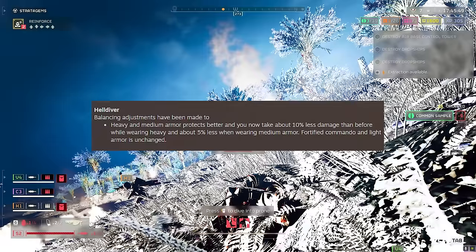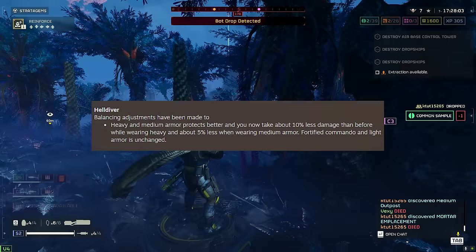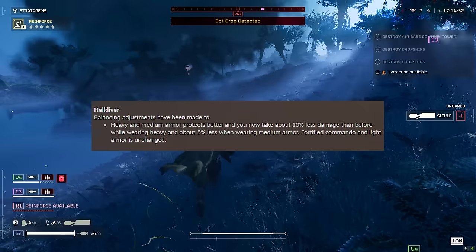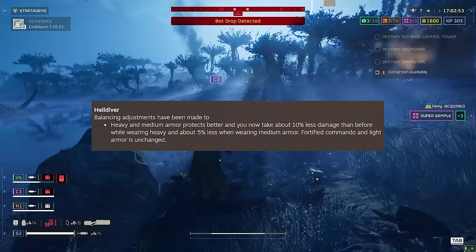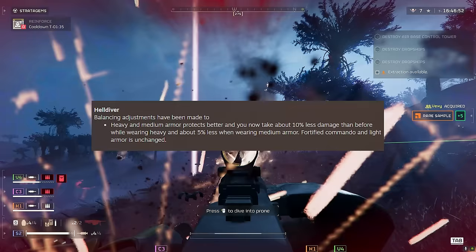Helldiver changes: heavy and medium armor protects better. You now take about 10% less damage than before while wearing heavy, and about 5% less when wearing medium armor. Fortified Commando and light armor is unchanged. This is a massive buff. I've been rolling with heavy armor and the autocannon, and it was already surprisingly good at keeping you alive against rocket devastators. With 10% less damage this is a gigabuff to armor — medium armor may now be where heavy was before this patch.